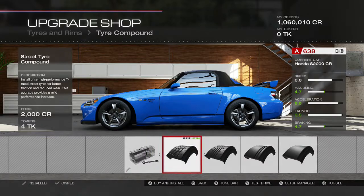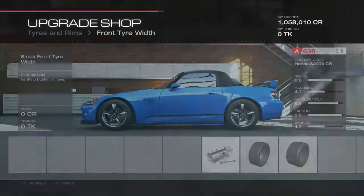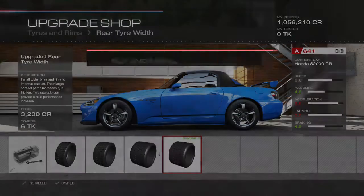Tyre compound — always street for drifting. Always. Front tyre width, I always just do the first one. And then the rear tyre width I always max out, just for maximum grip at the back.